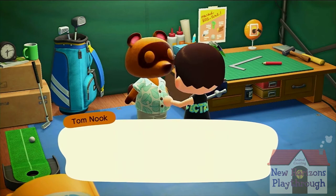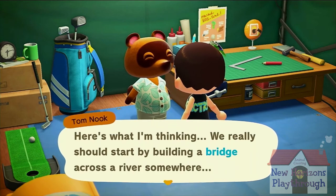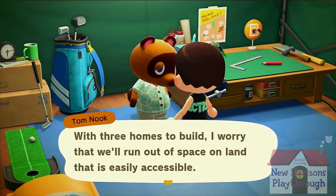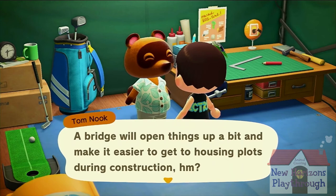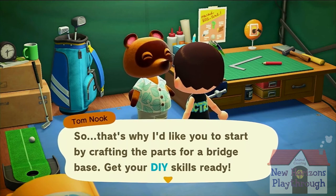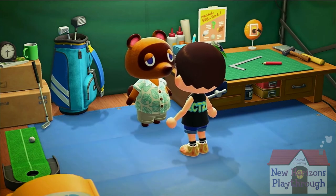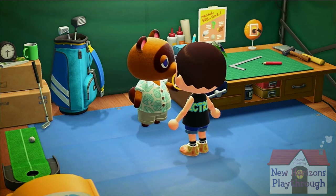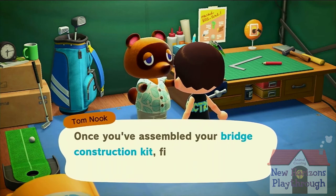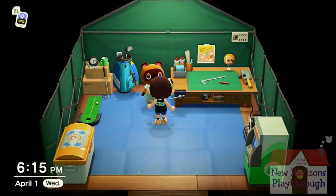Tom Nook says there are three interested parties — I only talked to two. One minor detail. He's going to ask me for stuff — indenture servitude. I'm a miracle worker, Nook. As if I have a choice. Agent Nook out. You're weird. Let's see — we really should start by building a bridge across a river somewhere. Give me a recipe for a ladder or something.